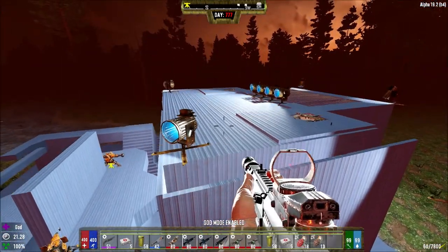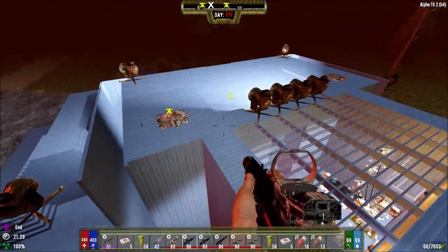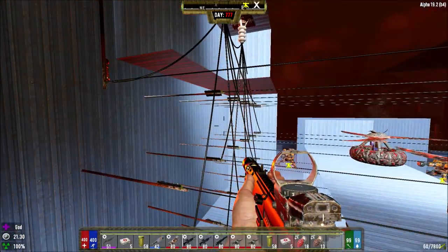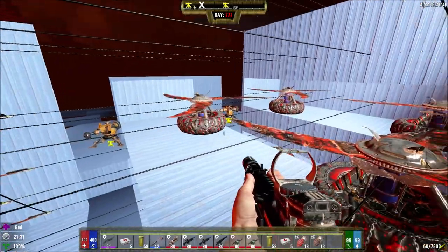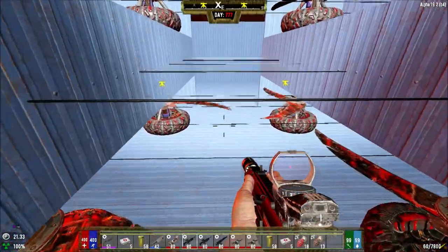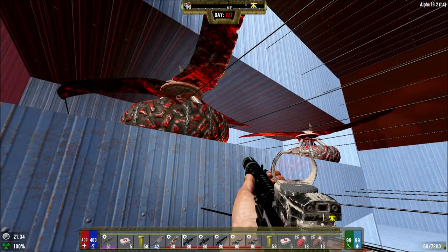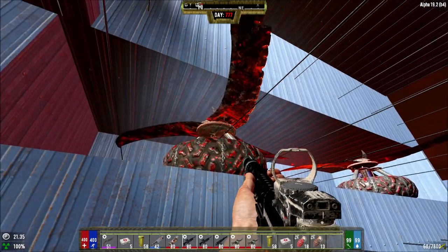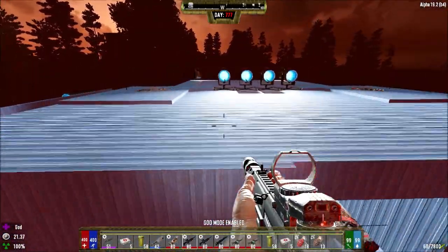I have some lights here shining right down. We have four rows of electric fence posts going all the way across. These are titanium blade traps over here — four at the bottom for the feet. And then these ones up here are for the behemoths and demonic behemoths because they're so tall. All of these defenses have power — I tested it.